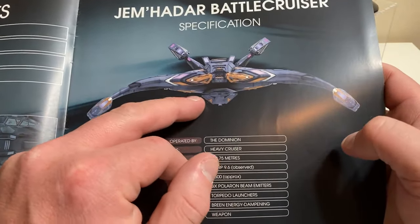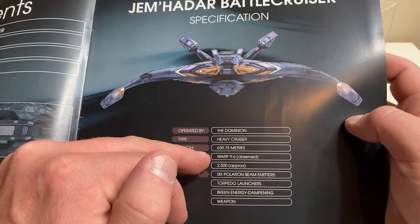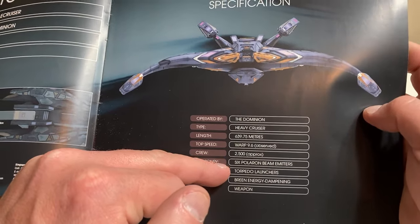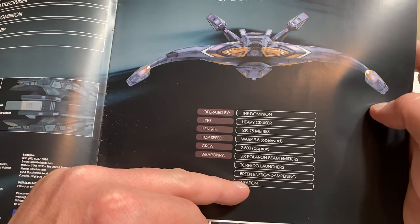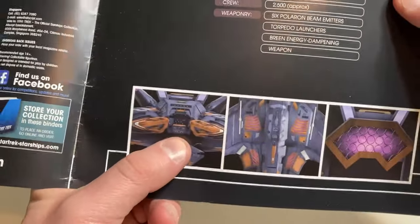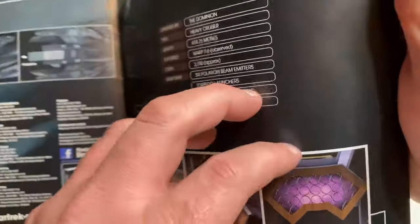There's a very nicely colored frontal view of the Jem'Hadar battle cruiser looking very menacing. It is commanded by the Dominion — a heavy cruiser at 639.75 meters, warp 9.6, and approximately 2,500 crew — probably mostly shock troops. Six polaron beam emitters, torpedo launchers, and a breen energy dampening weapon. And then we have the bottom view and the impulse engine view.